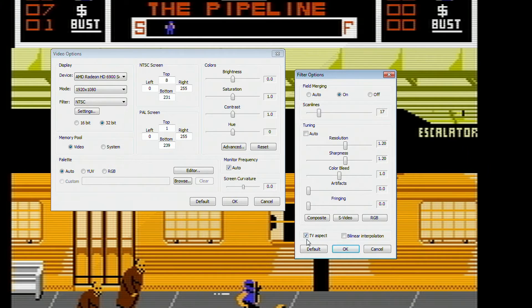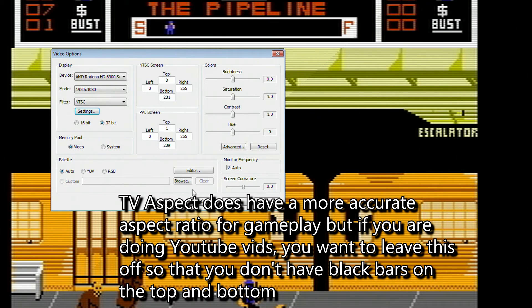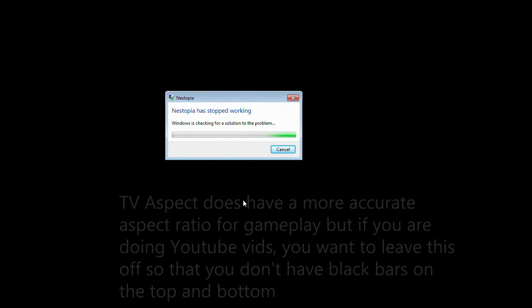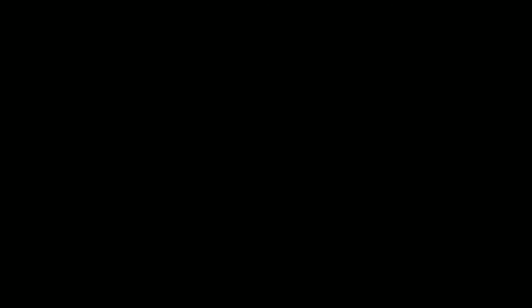So those are the settings I like. And finally I like to enable TV aspect ratio so that it has the more accurate TV aspect ratio. Just click OK and click OK again. And it crashes — but don't worry, whenever we get back I'll have the settings all switched over.